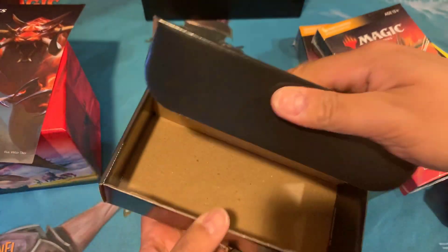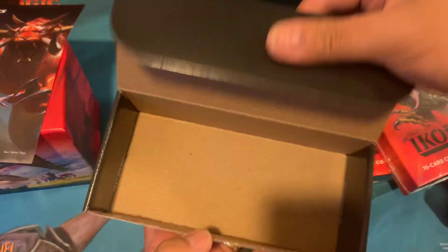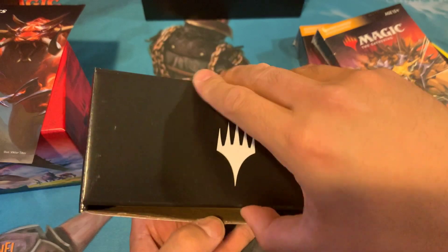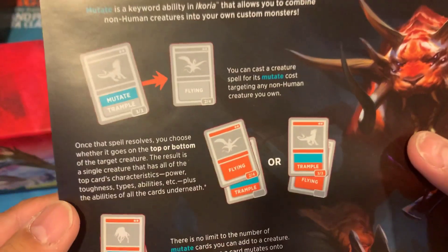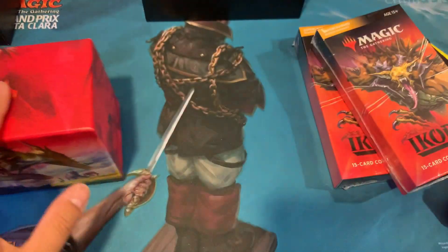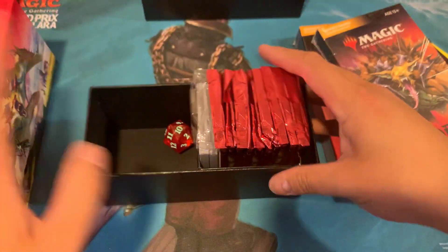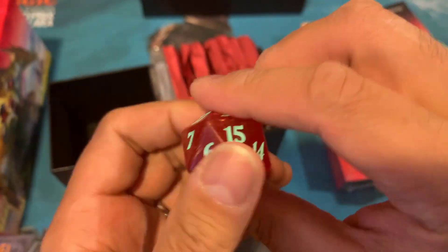Here you get your empty box that you keep whatever you want. Guys, in your comments below give me your best use for this empty box that they put in here. In here — mutating your creatures, what mutate looks like. And I'm surprised they don't explain what companion is in here.